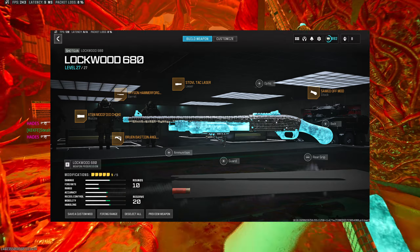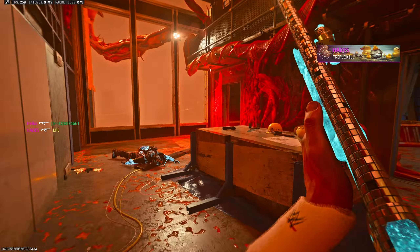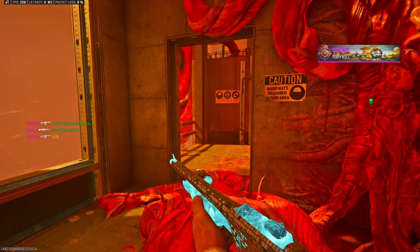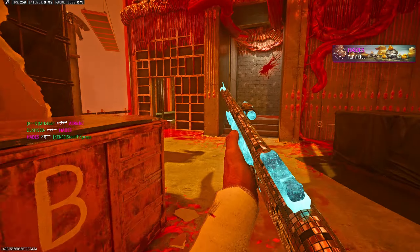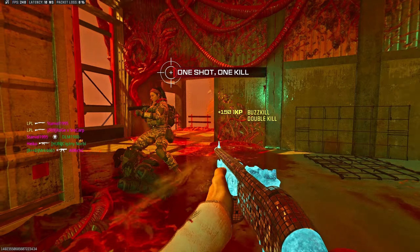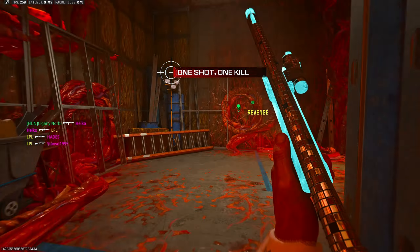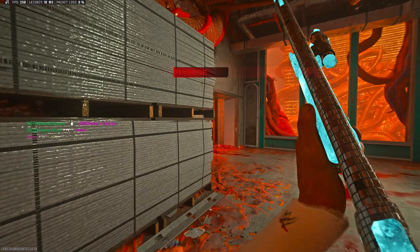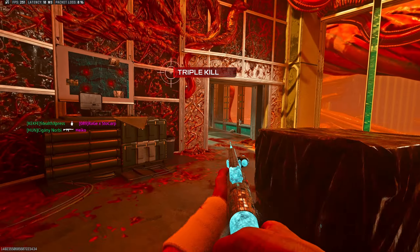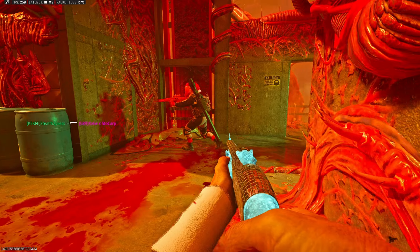A late join, which is never fun, especially when you're spawn trapped. But all we need now, because we've got four challenges done, is just one-shot shotgun kills, which in hardcore is easy. That was a great example right there. We just need a few more of these and then we'll be five challenges done and can give the new LMG a good try.